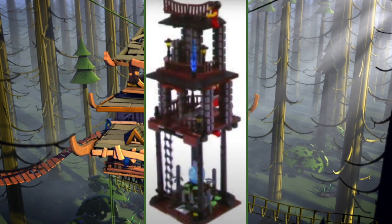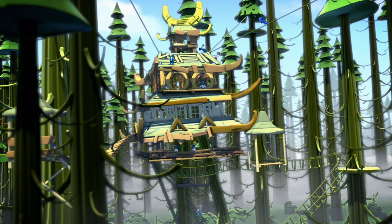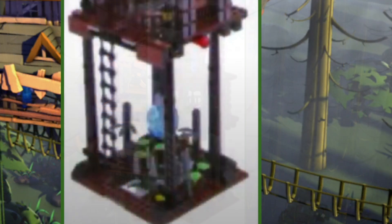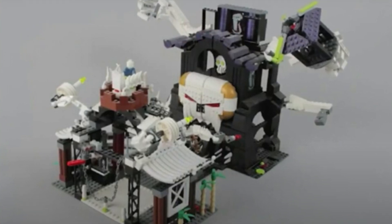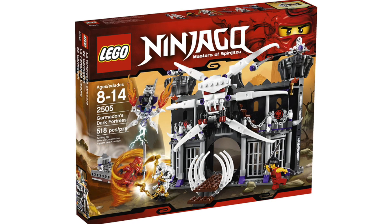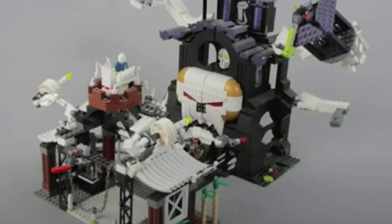Coming over to more of these cancelled Ninjago sets, I think we have Lloyd's Treehouse from way back in Season 1. I'm not sure if that's completely what it is, and if you have another idea of what this could be, I'd love to hear that in the comments. For what it is, it looks really cool — I like that ladder at the bottom. Then we have this really wacky concept for Garmadon's Fortress or the Skullsarcer's Dungeon — I can't quite tell. But looking at the primitive pieces, I'm gonna guess it was supposed to represent Garmadon's Dark Fortress back then. I think if this was refined it would've been pretty cool, but since Ninjago was just starting, I don't think they would risk something with such a huge parts budget.